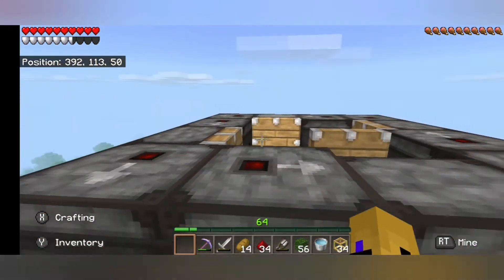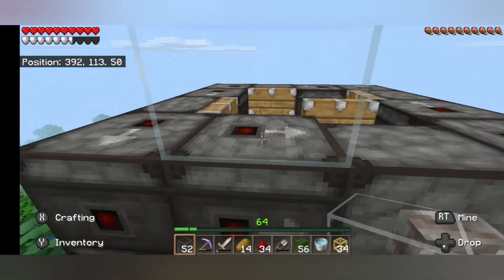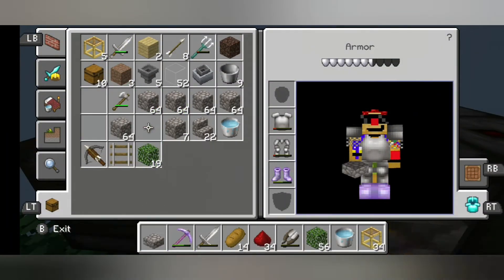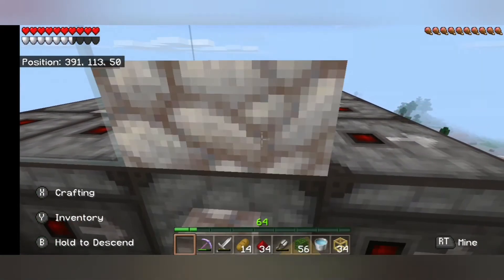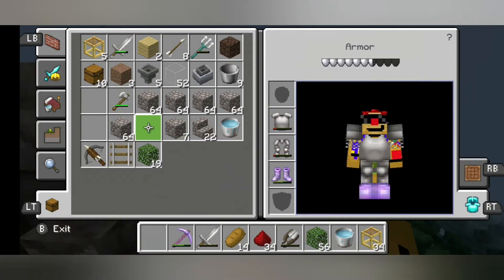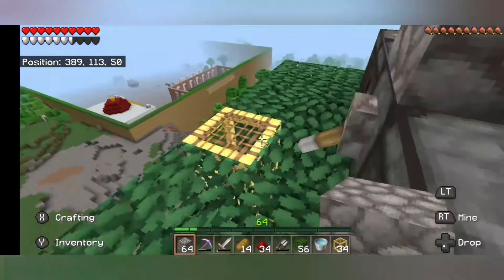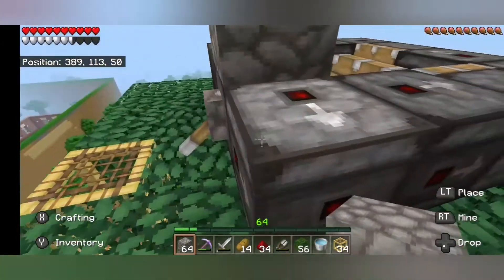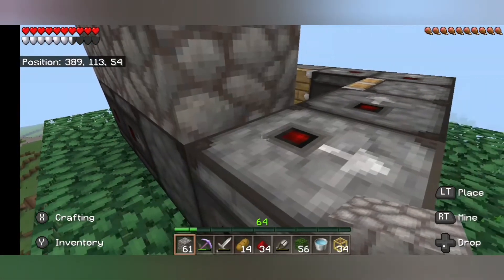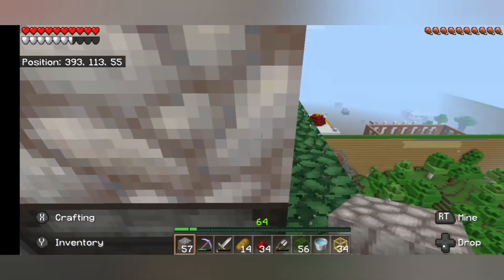Now we're going to take a glass block and make a little window right here on top, then right next to it. Then we're going to put our half slab, and we're just going to fill in the rest with a solid block of choice — my choice is usually cobblestone because I have so much of it. Then we fill in on this layer all the way around here.